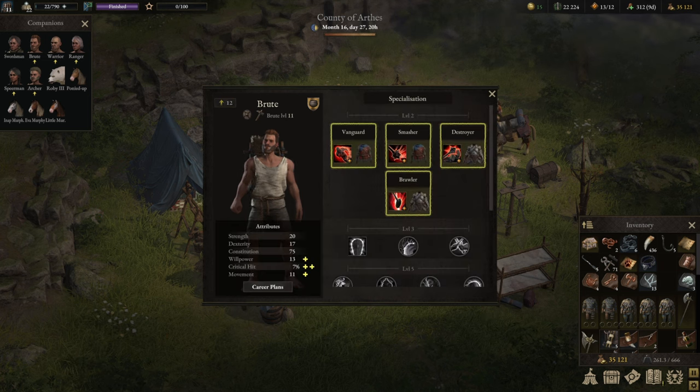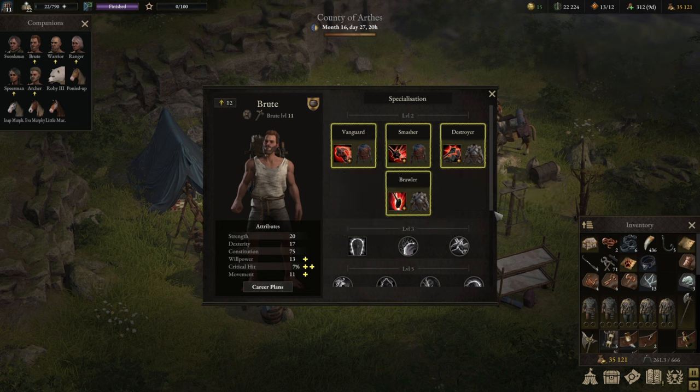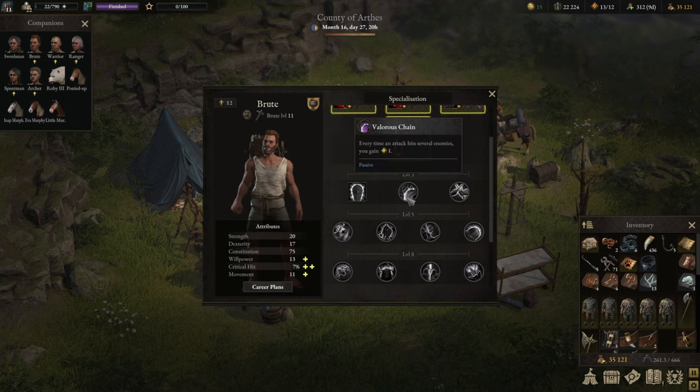That's the tank Brute. Now let's look at the second build: the damage-focused Smasher build. It's a medium armor build that fills a very similar role to other AoE damage builds — it is a valor sink, using a lot of the valor you've been accumulating. Contrary to builds like the Executioner, the Smasher requires a little bit of setup. Smasher has an AoE effect that deals 17 damage to all units and applies Poison to bleeding units — so if you can make units bleed, you then Poison them too.